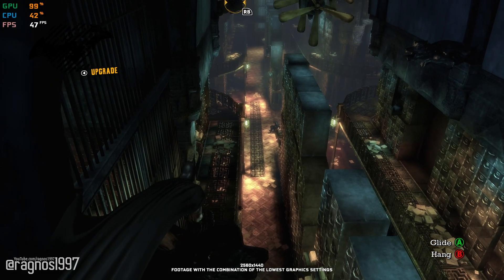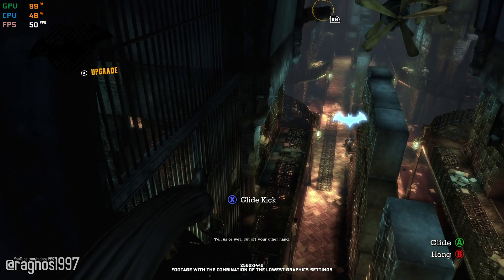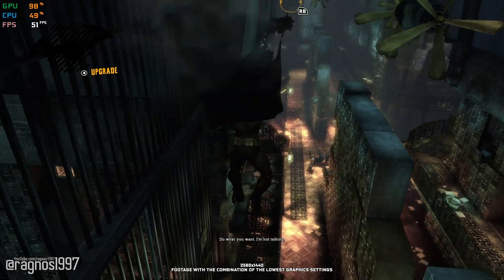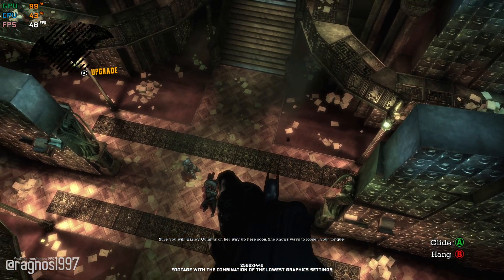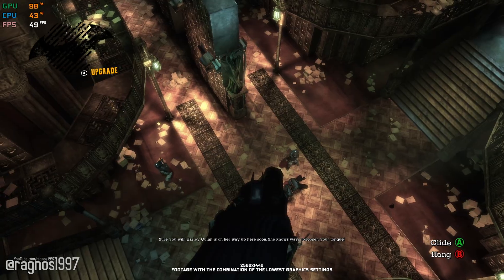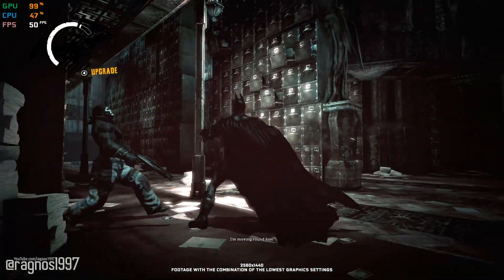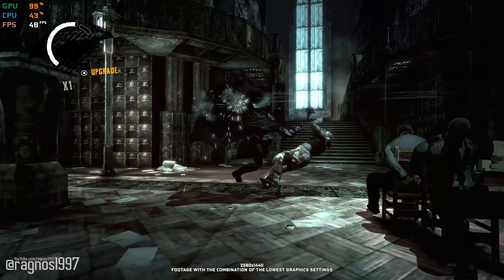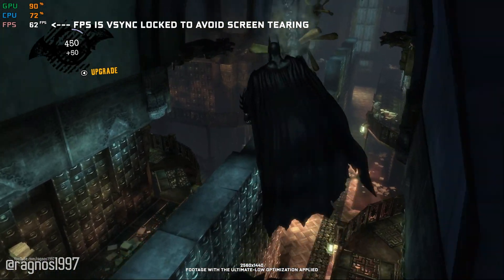It is time for you to explore every inch of the Arkham Asylum and die in every combat encounter due to your stupid mistakes, just to find yourself reloading the last checkpoint hundreds of times to see yourself die again and again. Yes, you will die a lot of times in this one. But to make things a little bit better, here's a guide on how to improve the performance of Batman Arkham Asylum, so that you can at least have a chance of survival.